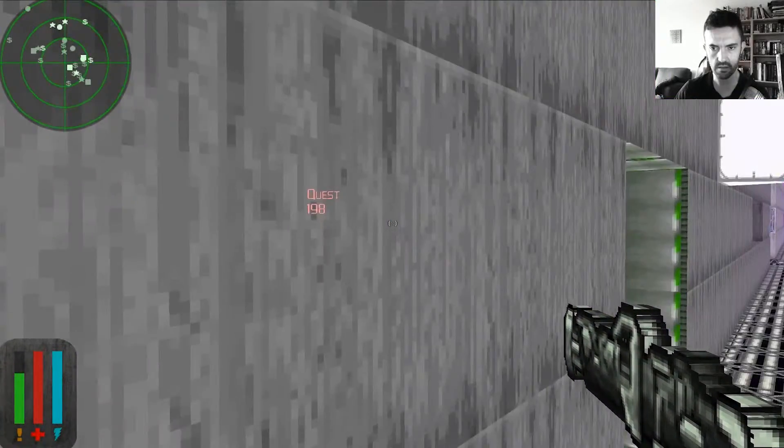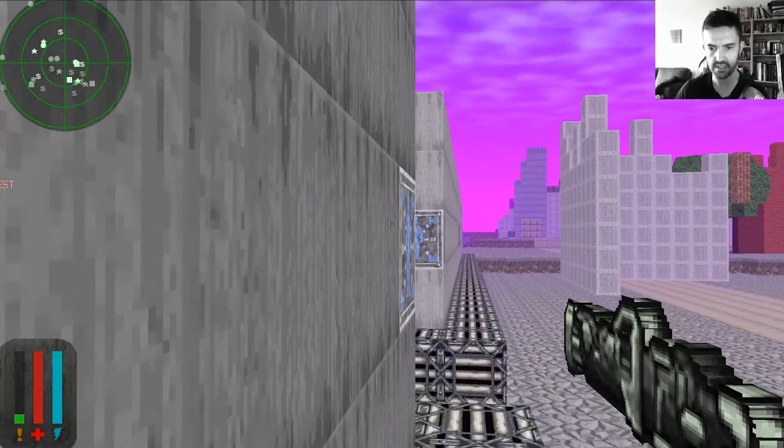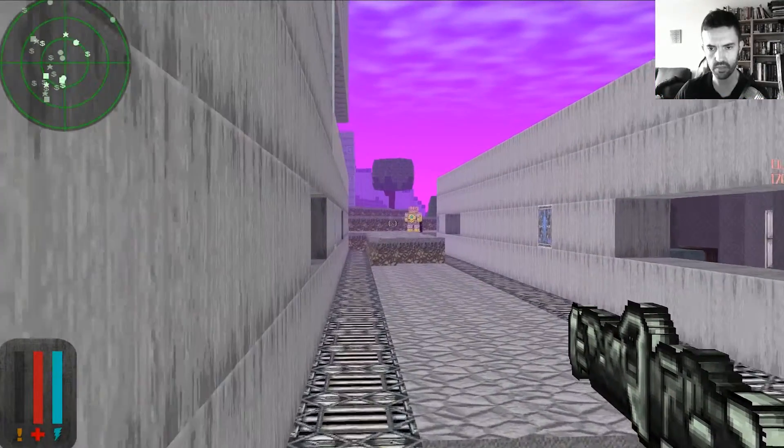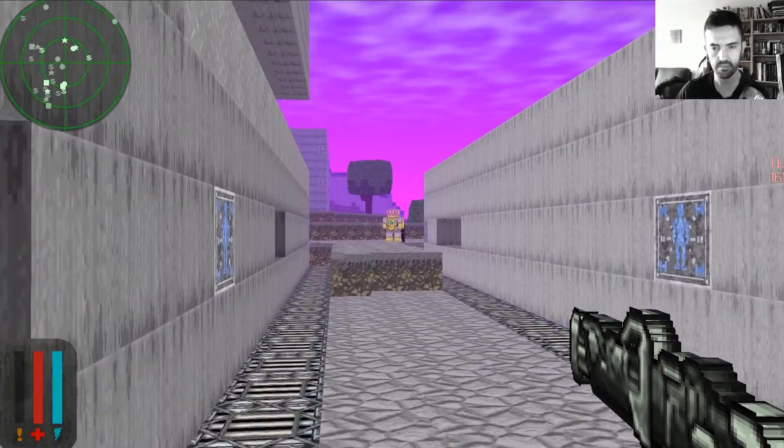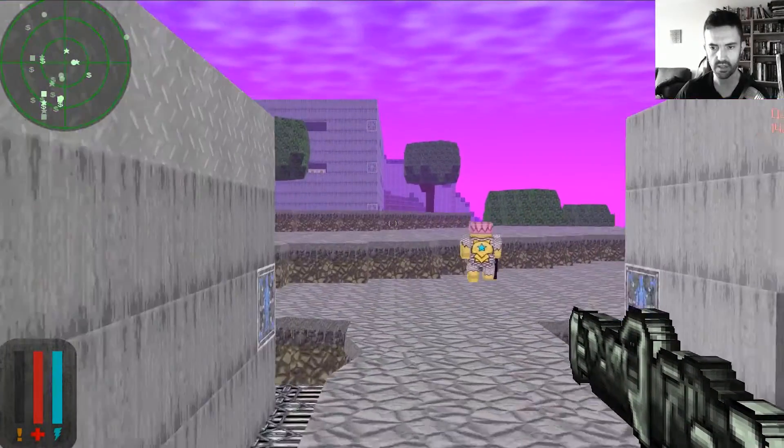Alright, where was my quest marker? There - 199 that way. 199 somethings this way. Nano-meters? Star guy - maybe he was the one that gave me my first quest. I can't quite remember.